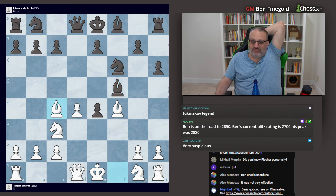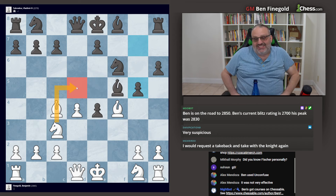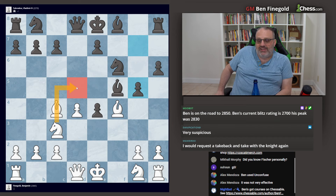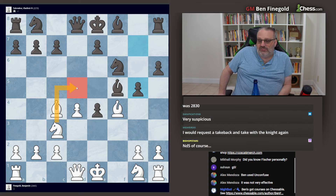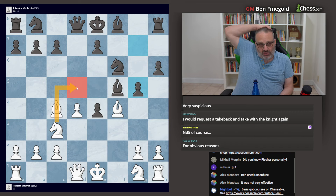The engine likes black. It doesn't like g5 — it says g5 is a mistake. Now that we have engines, the best move for white is knight to d5. God damn. Knight d5 is the best move. There's a move I would never consider, and I didn't know knight d5 was the best move until right now.